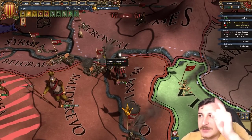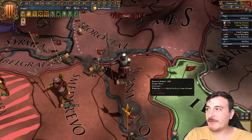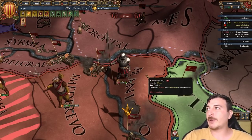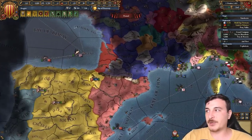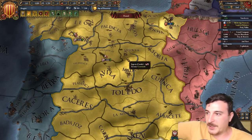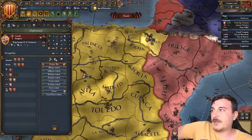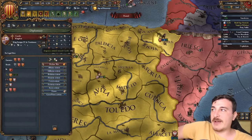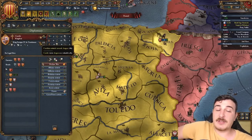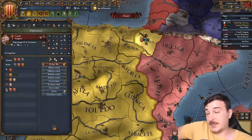Those Hungarians — hungry for land, as always. We're going to decline the royal marriage offer from Castile — we don't need it, the Iberian Wedding event doesn't require a royal marriage. And if we do get a royal marriage and don't have an heir, they'll get a domineering attitude and try to claim our throne. But they also don't have an heir now, so let's see what happens — fingers crossed we get opposite gender heirs.